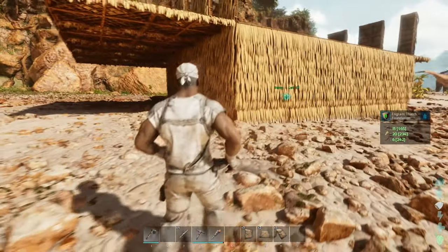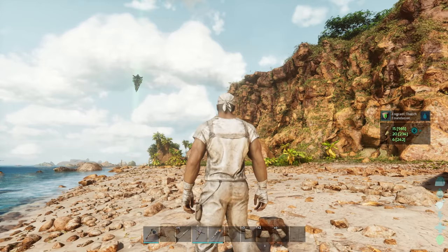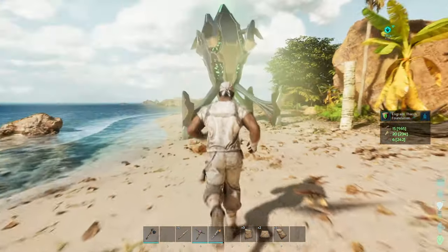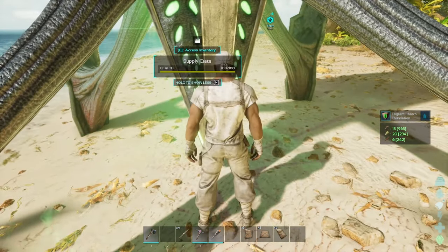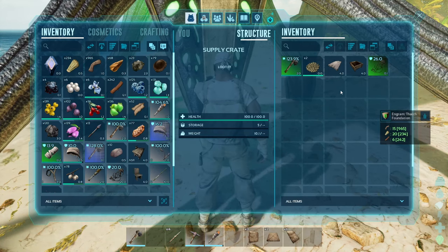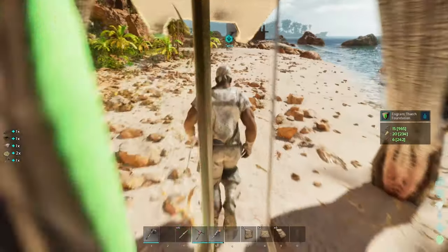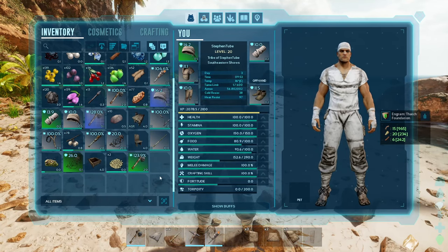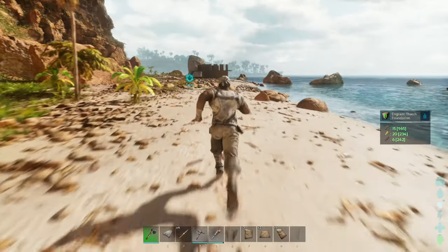Oh, that's a green one. I think I should be able to loot that. Ramshackle trike saddle — okay, is that better than what I can already make? I made a primitive, okay that's fine. That's a little better. A simple bed — I definitely needed a simple bed. I haven't made one yet. Oh, I didn't make one. Alright, we're gonna put that there. And that's a blueprint but that doesn't matter. We got a chair. We were gonna go fishing but we're not gonna go fishing.